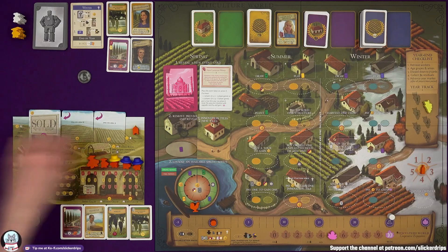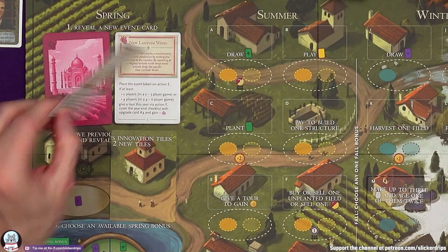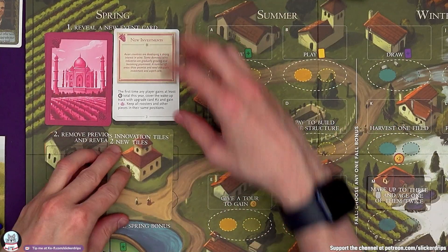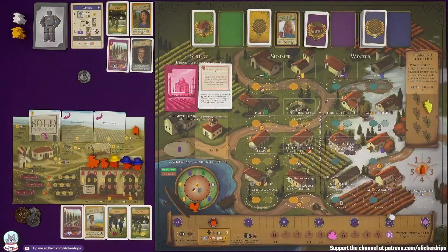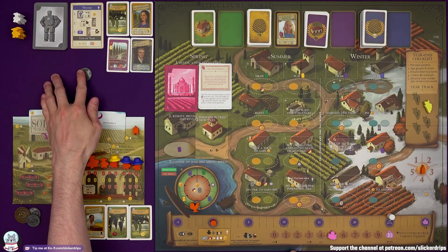In spring we reveal a new event card: 'New Investments' — Asian countries are developing a strong interest in wine. The first time any player gains at least two points total this year, cover the wake-up track with upgrade card two and gain an influence. So I want to earn two points, or Burrutino could pay. I haven't paid to train my worker either — I've still got no money.